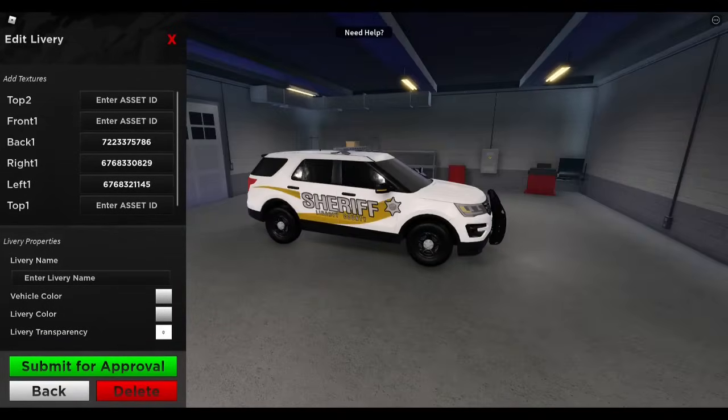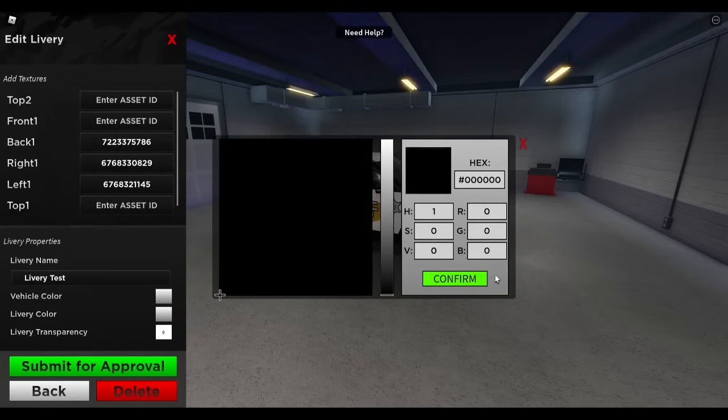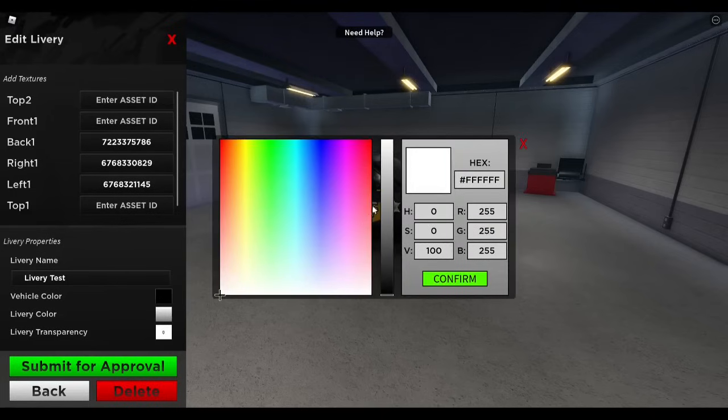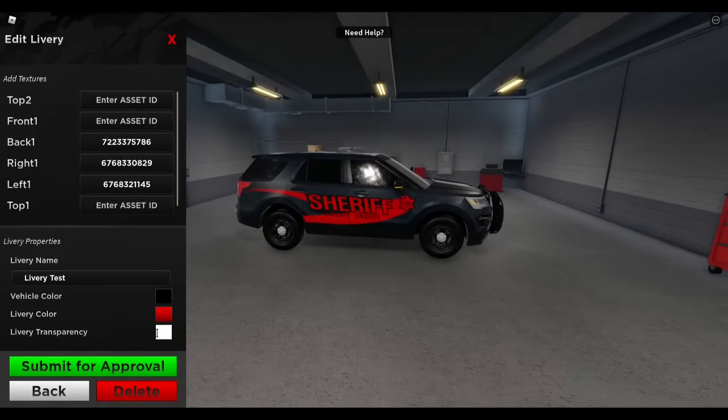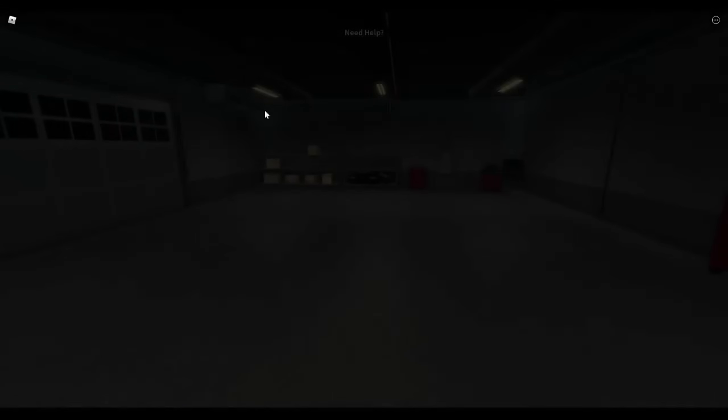You can now enter a name — create your livery name. Then go to vehicle color. If you want to change the vehicle color, for example we can make it a black vehicle. Then you can change the livery color — so if you want the text to be red, you can also change the livery transparency to make it more like a ghost vehicle, like 0.8 or 0.9. Now submit for approval. Success — livery updated. Since this is a preset livery, the IDs are automatically accepted, so as you can see there's a check mark next to it which means it's already been approved. Go back and close out of the livery editor.